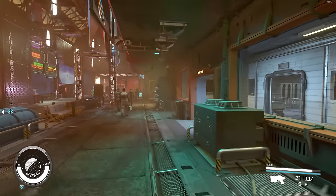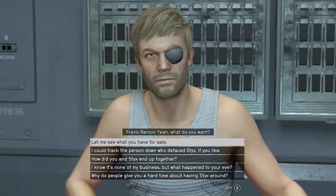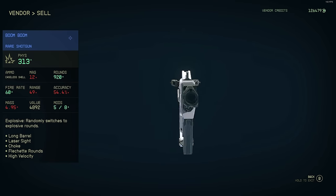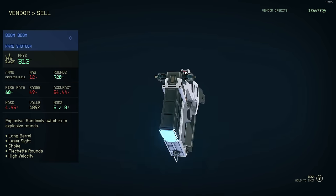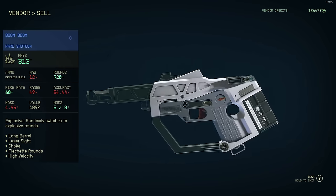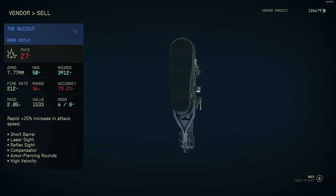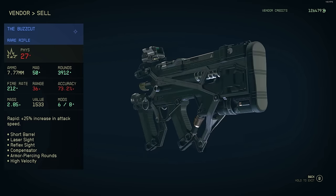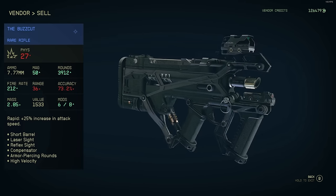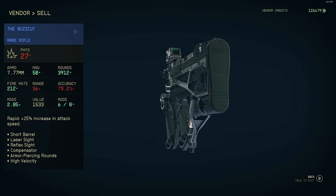The next group of legendary weapons are located on Neon. The first ones you can buy from Frank Rennick, and this vendor has probably the best shotgun in the game: Boom Boom, with the Explosive legendary effect. This gun has a very fast fire rate, so it's tremendously fun to mow through enemies, especially if you pair it with the Phase Time power. The other unique weapon he sells is the Buzz Cut, probably one of the only unique weapons with a different model - it's an all-black Grendel rifle, a cool futuristic P90-looking gun, though not that strong.